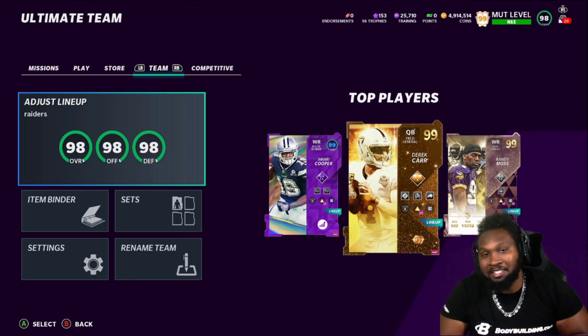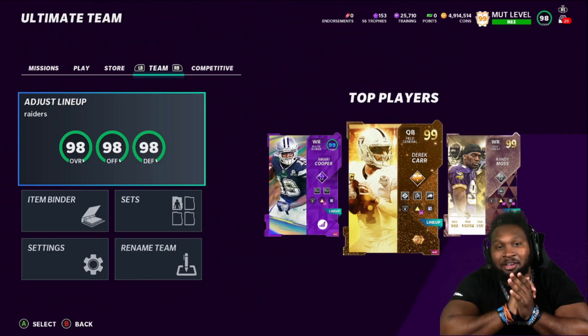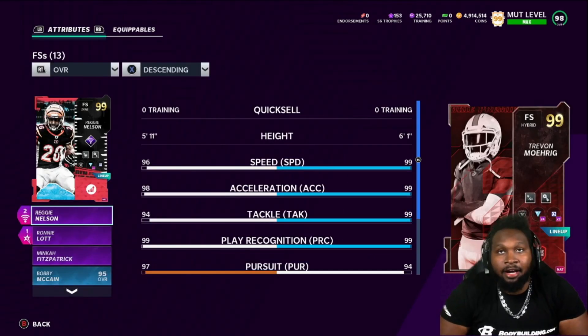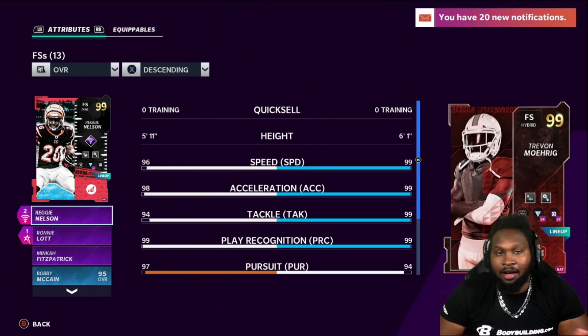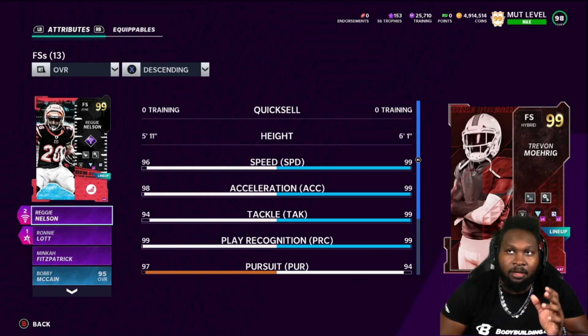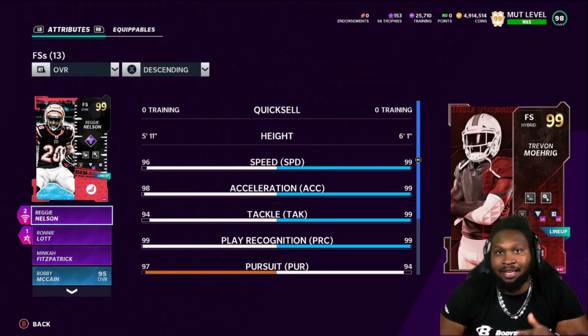That being said, let's go ahead and jump straight into this. As you guys can see, we got the Raider boys up here and we got the set done for Trayvon Morick. I'm gonna go ahead and jump into his stats. Trayvon Morick — I had to put him at the free safety spot. He doesn't get obviously strong safety cams, but we went ahead and put Ronnie Lott into the strong safety spot. He has 99 speed, 99 acceleration, 99 tackle, 99 play rec.